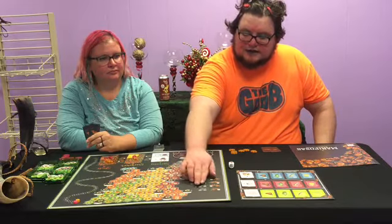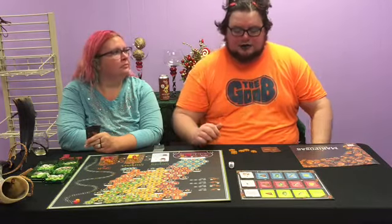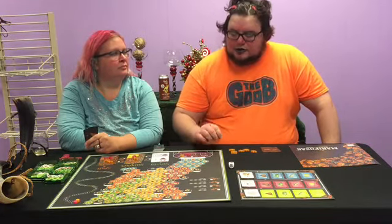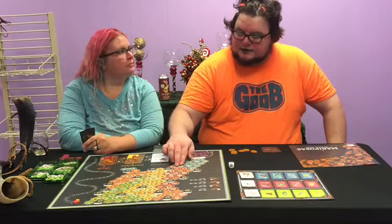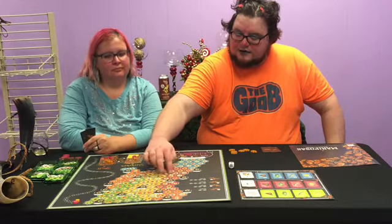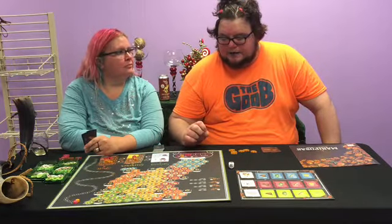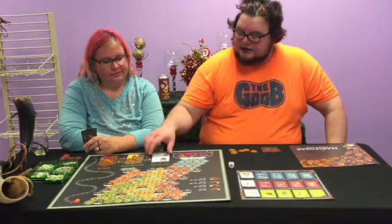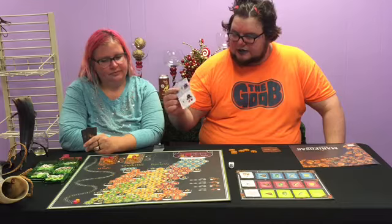On the map, if you have any three different flowers you can pick up a flower. These little spaces are called milkweed spaces — it's a leaf with a little caterpillar on them. If you land anywhere that touches one of the top spaces adjacent to it, you can automatically hatch a butterfly. Then there are seasons. Spring is the one we're starting in.